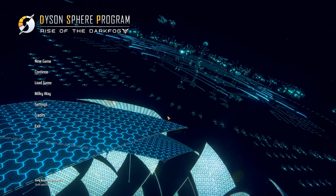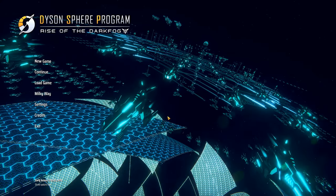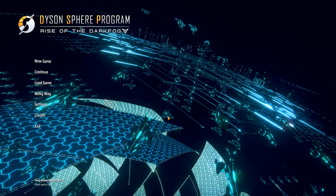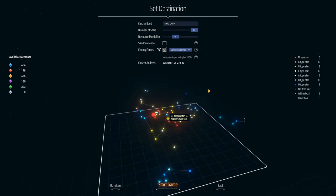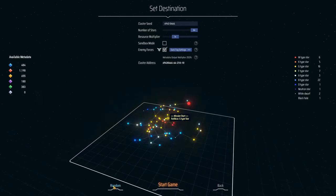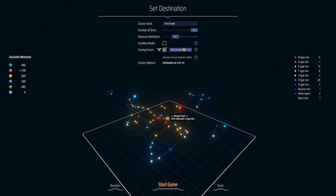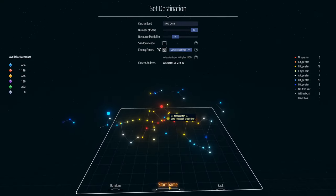Hello and welcome to a new Let's Play for Dyson Sphere Program. This is the Rise of the Dark Fog update which introduces combat into the game. The last time I played this was before blueprints were ever introduced, so this is going to be exciting. Now let's just get right into it — generate a random seed, double-check the options, and let's start.